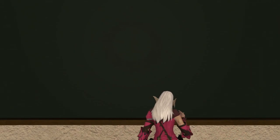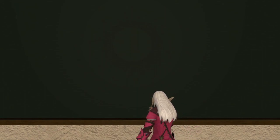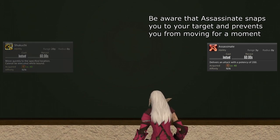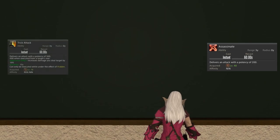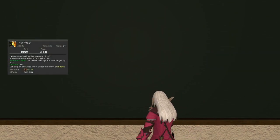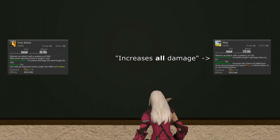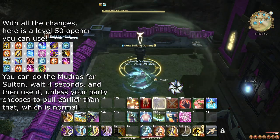Before we go through new actions, let's briefly cover changes introduced with Endwalker, as well as 6.1. Shadowfang has been removed, and Shikuchi's animation has been made even faster. Assassinate is learned at level 40 as an OGCD for extra damage. The cooldown of Assassinate aligns with Trick Attack, so you should try to use it during the Trick Attack debuff. Additionally, Trick Attack's debuff now only affects your own damage. Instead, Mug now applies a damage-increasing debuff that the entire raid benefits from. This does not really change how you use either, but it is worth keeping in mind.